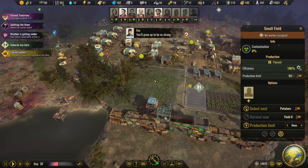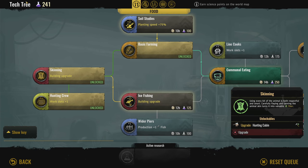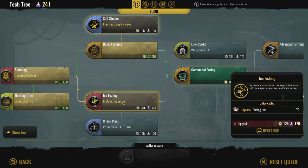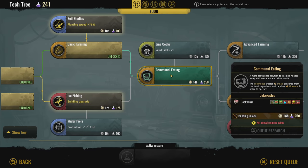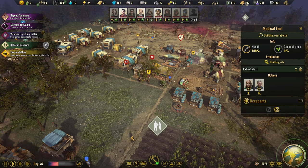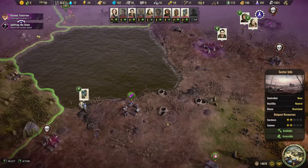I'm unstaffing the small fields since we won't need them. I don't have ice fishing and I'm debating doing that now. I see communal eating in the tech tree — we don't have enough research points yet but we're very close. I'm considering ice fishing since we could upgrade the fishing hut, but I think communal eating is going to help us more. Getting those cooked meals is better for our food supply than eating raw ingredients.